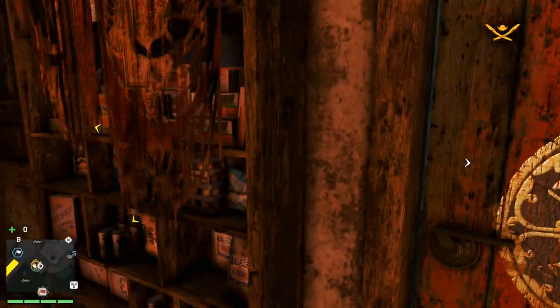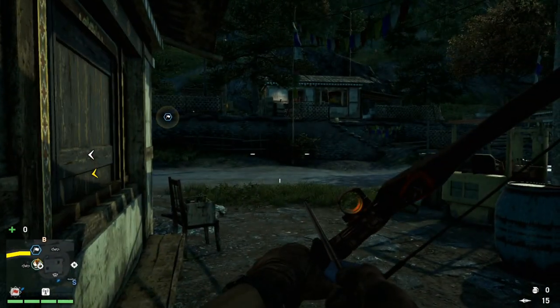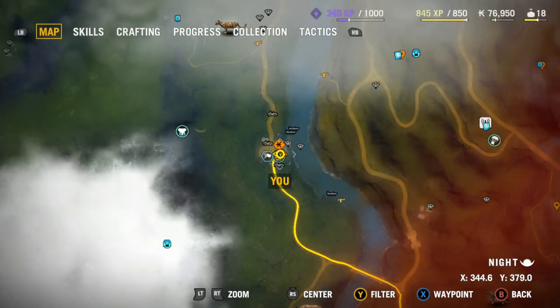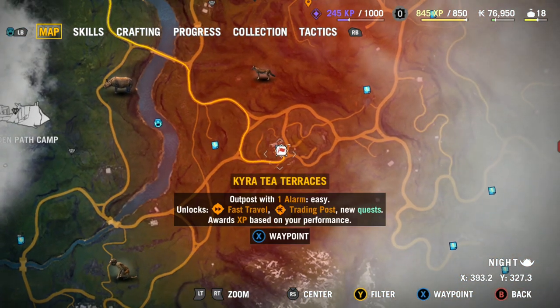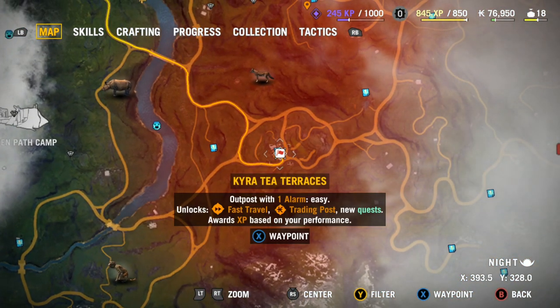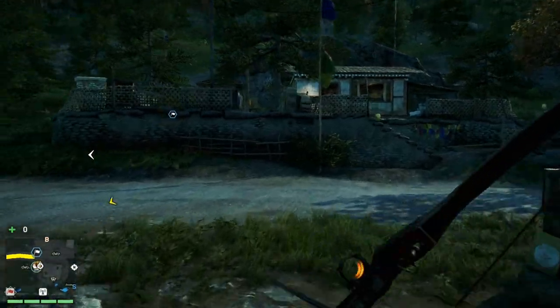It can even be done with the very basic bow, but this is definitely gonna make your life a lot easier. From there you're gonna want to go to an outpost or find some enemies. I recommend using an outpost and I'll show you exactly why. You don't have to use the same outpost as me, but this outpost will work for you if you're having trouble — this is the Kyra T Terraces.